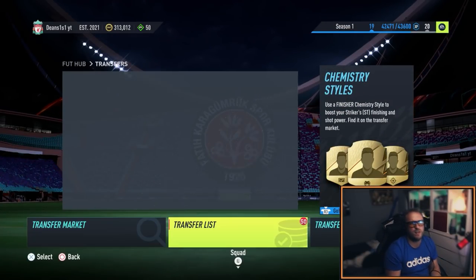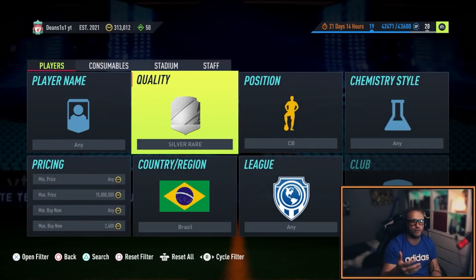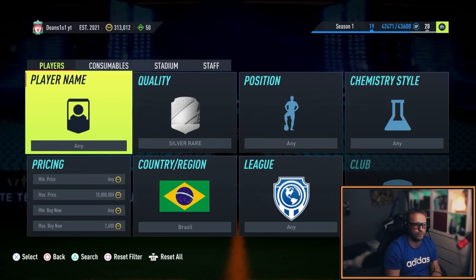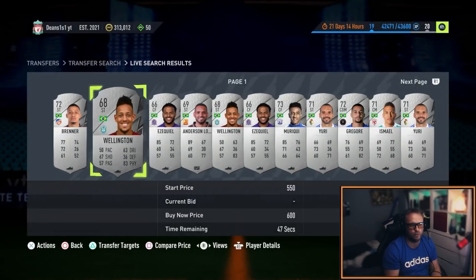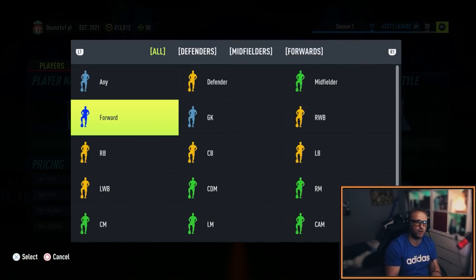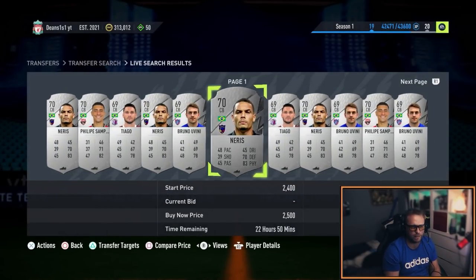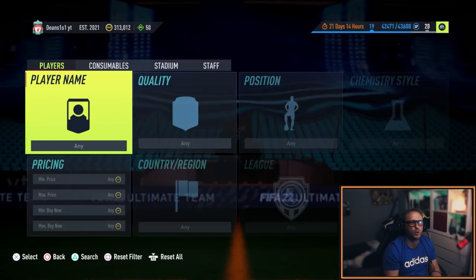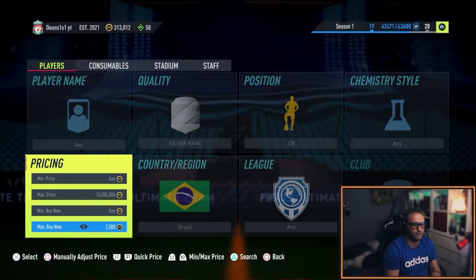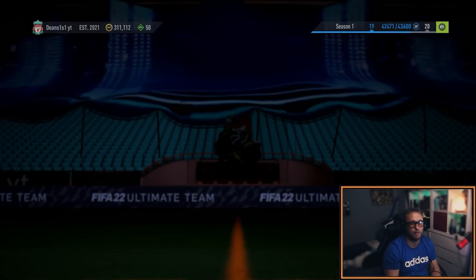Let's get into these silvers. Silver rares are really going to go straight up through the roof. Now if we go Brazil, as you can see there's not really much, but we can hit up the center backs because there is a solution that's quite cheap with a silver center back. And as you can see they are up to 2.6k on the market, 2.5k. There's one there at 2.2. I'm going to list that up at 2.4.